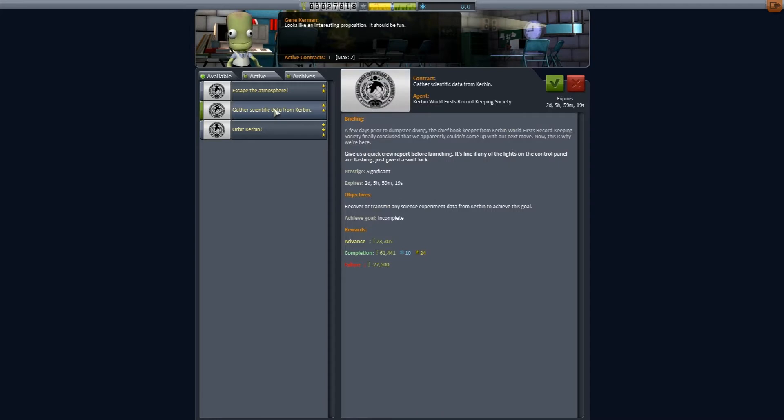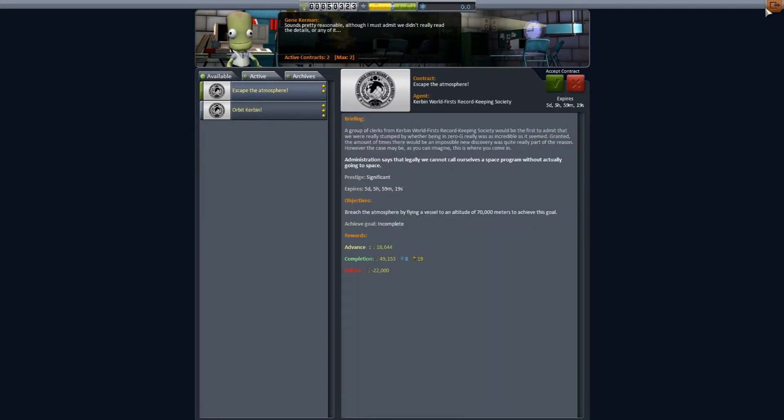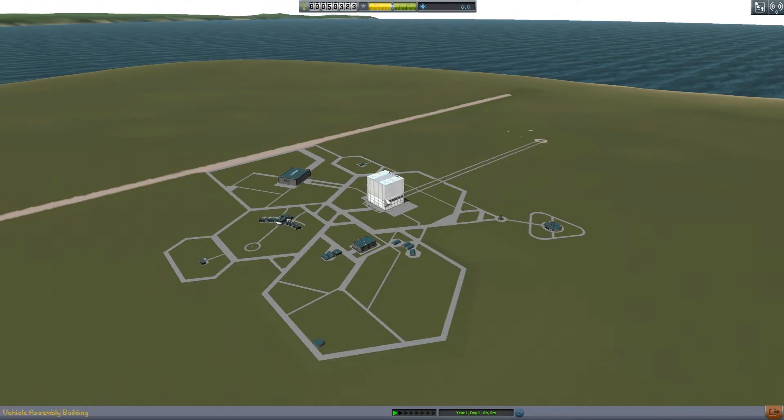What else do we have? Gather scientific data from Kerbin — give us a quick crew report before launching, it's fine if any lights on the control panels are flashing, just give it a swift kick. That sounds like it's going to be fun! And escape the atmosphere, which I do not believe we will be able to do on our first go. So with that being said, let's go ahead and get into the vehicle assembly building.